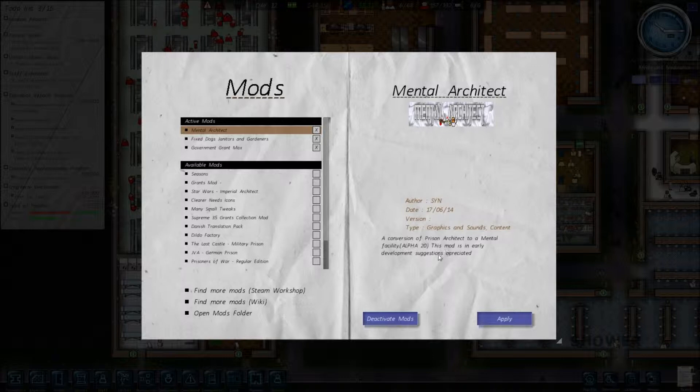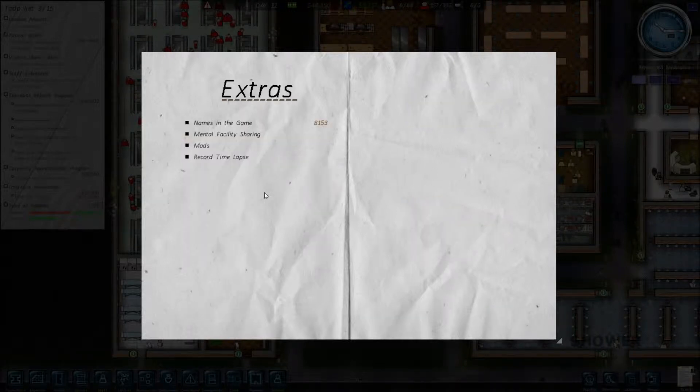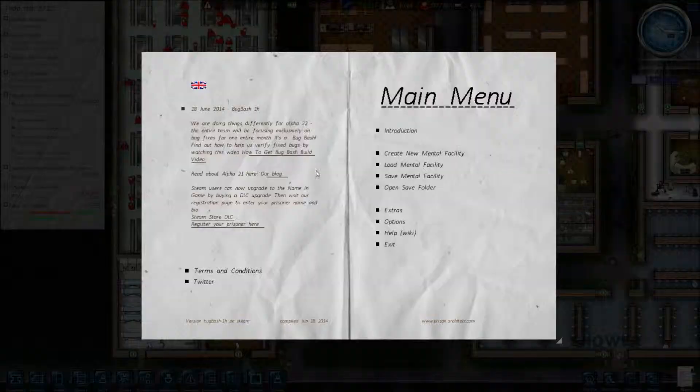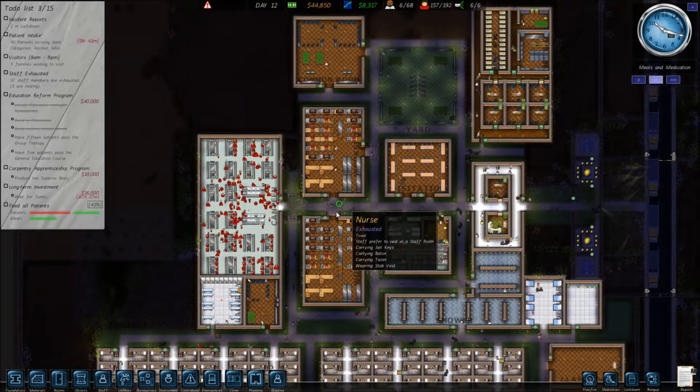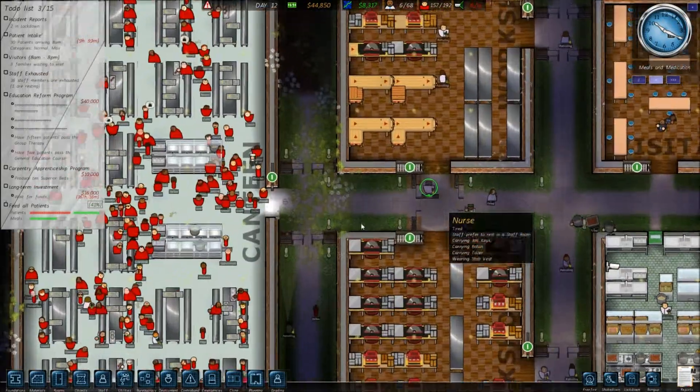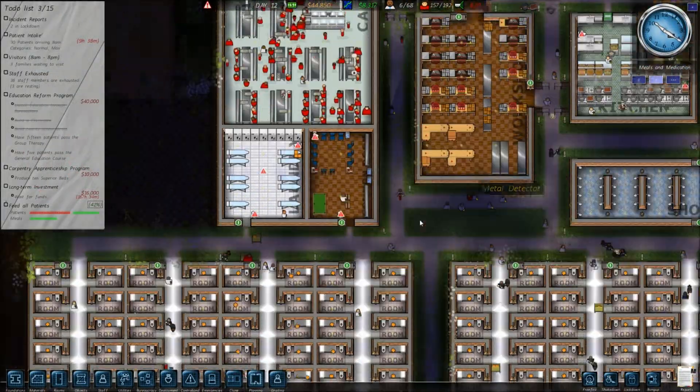It says alpha 20. I'm not sure if it's supposed to be alpha 21, because that's the version the game is running right now, as you can see here. Or I am running the Bug Bash beta version, but it's basically alpha 21. But the mod is, so to speak, up to date.